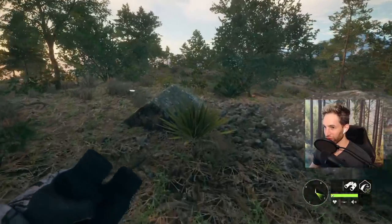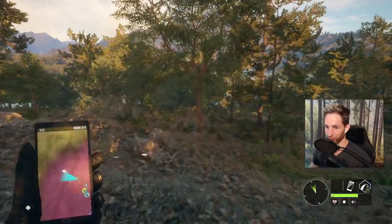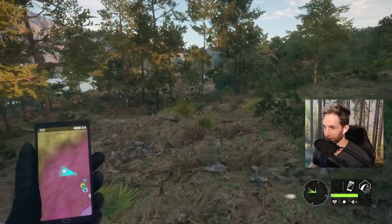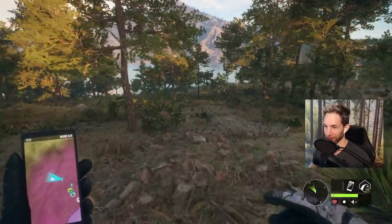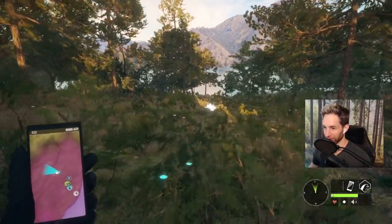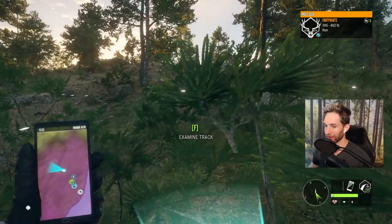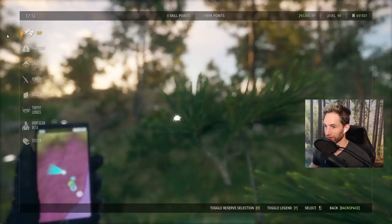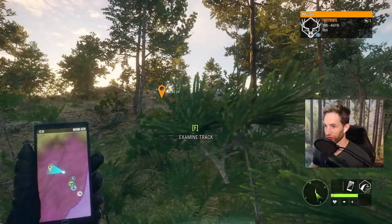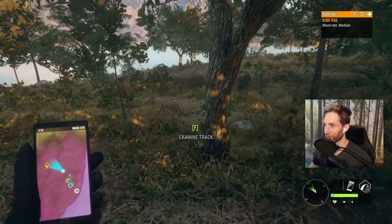I'm not actually seeing any more tracks or blood at this point, but we know he definitely went this way — he shouldn't have gone too much further. In a situation like this, what you want to do is go to where you have the last spot of blood or the last track, mark that location. Right here is going to be our last track — running going that way — so we want to mark this location so we know which way he went.